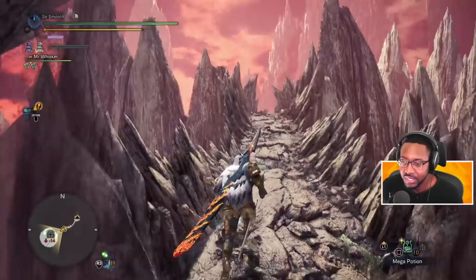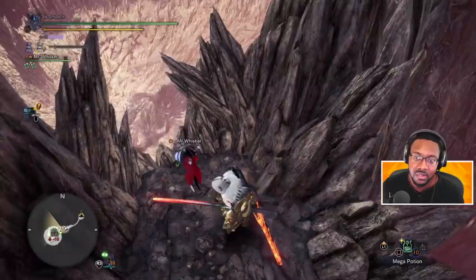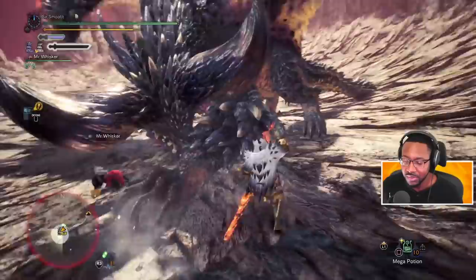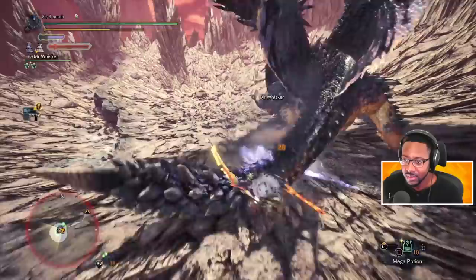All right. Same thing as always — we're going to agitate as soon as possible so we can maximize our attack increase by having the monster agitated. Got Protective Polish going. Let's go. I've used this set a couple of times on some monsters, so it does work.